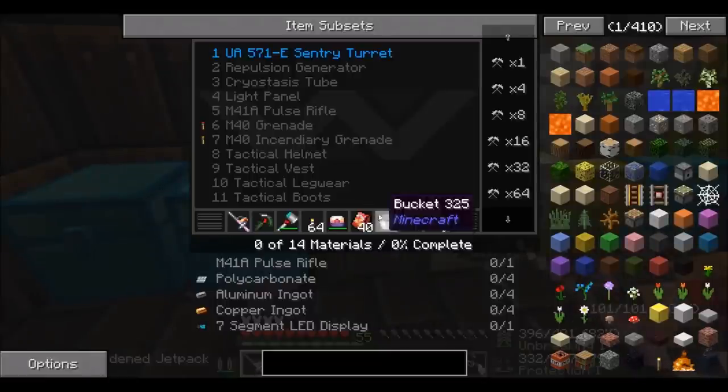What I want to be crafting is the sentry turrets from the AVP mod. Oh my god, that's a lot of stuff I need: M4-1A pulse rifle, polycarbonite, aluminium ingots, copper ingots, and segment LED displays. Let's start on the polycarbonite first.